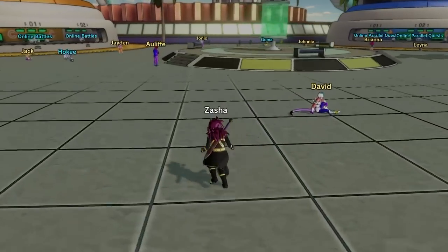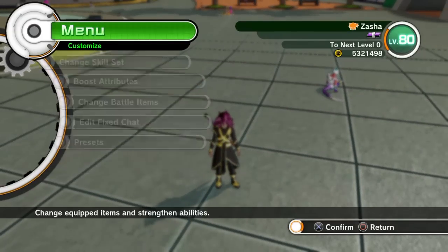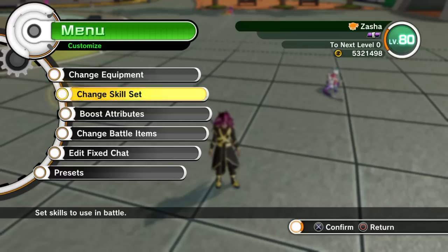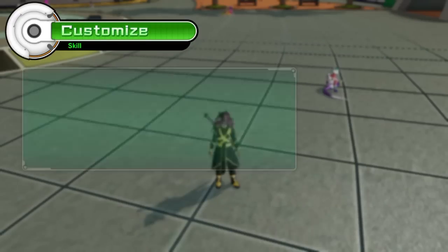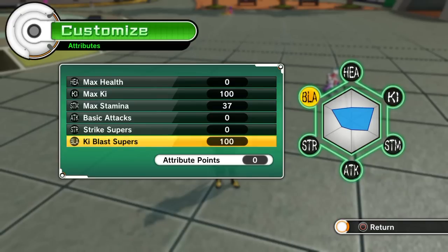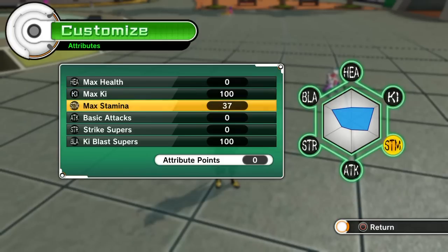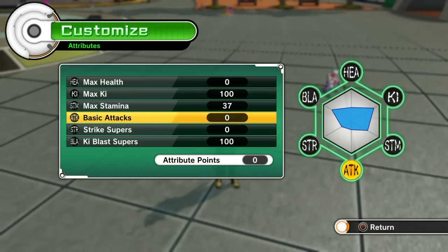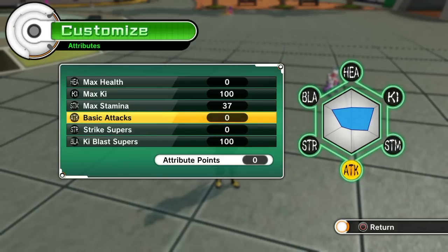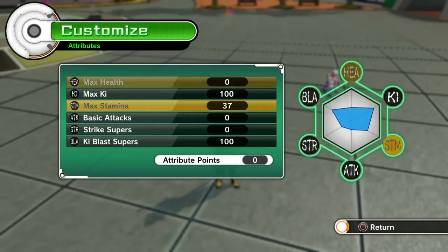This class is based on super attacks and ki attacks, less melee and strike supers. As you can see my attributes, I have 100 on ki and 100 on ki blast supers, and 37 on stamina. Usually I put either the last 37 on stamina or health. Basic attacks and supers you don't really need — basic attacks you could for comboing and whatnot, but this is what I use.